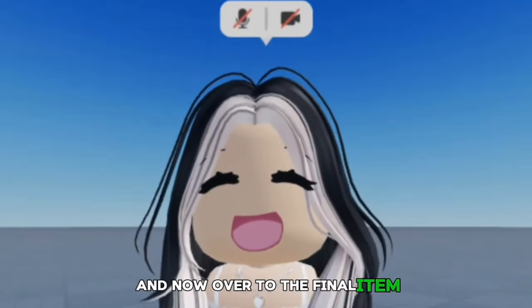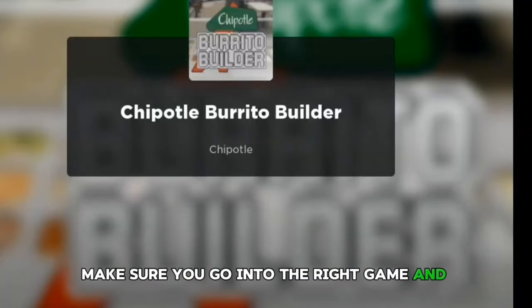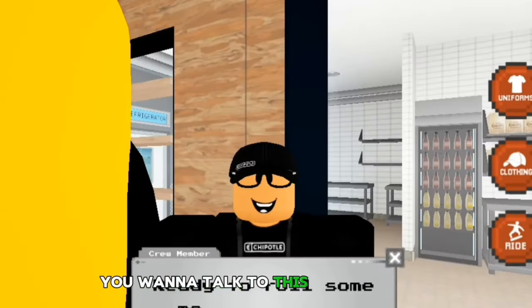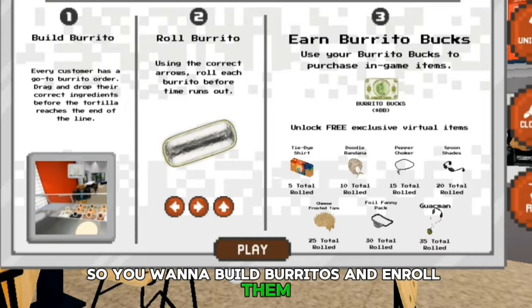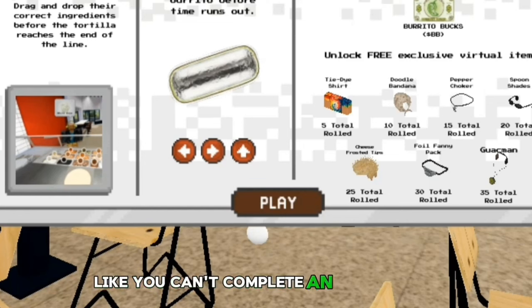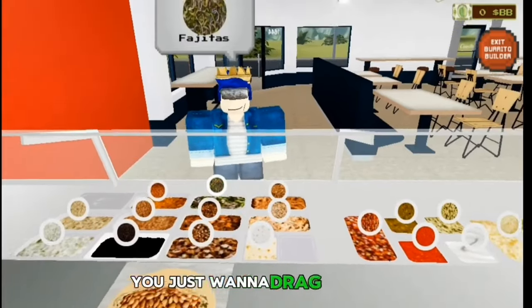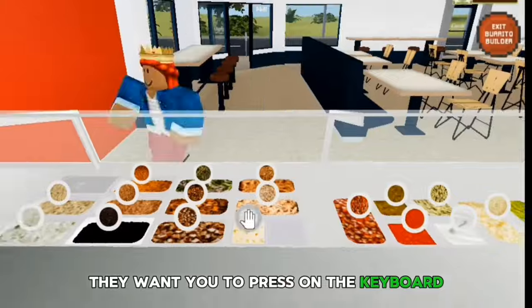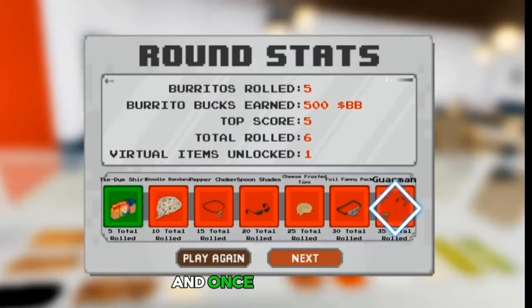Now over to the final item. You can just search up Chipotle Burrito — make sure you go into the right game and enter. Once you're in the game, go to where it says Mexican Grill and talk to the NPC over there. You want to build burritos and then roll them. You need to press certain keys, so the game does not work on mobile — you can't complete making the burrito because you need those keys. This game is really easy: just drag the stuff and then roll it by pressing whatever keys they want you to press on the keyboard.